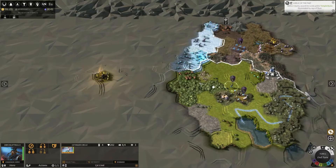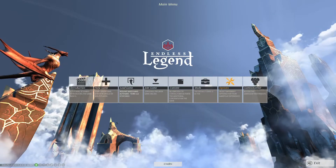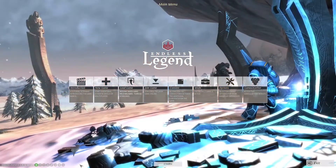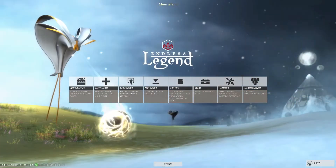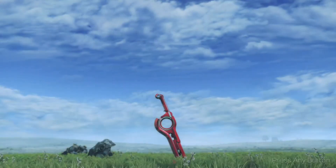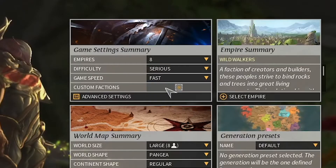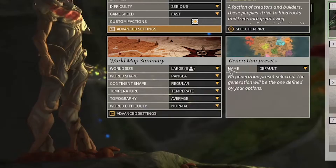For new players: firstly, admire the different main menu backdrops — they're cool and give each faction character. For a new game, select Wild Walkers as they're the easiest to understand. Some key settings to adjust before starting are important for your sanity. Invite a friend if you have any.